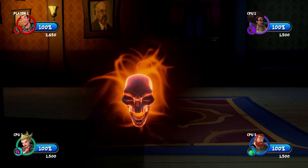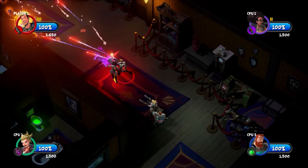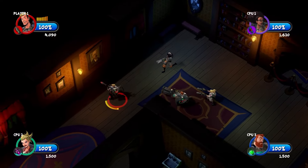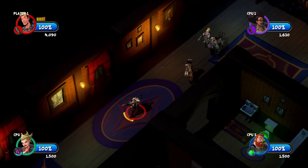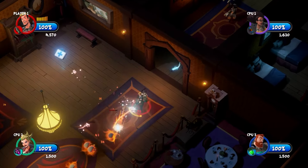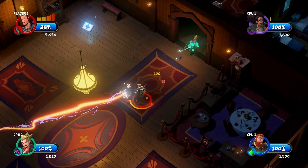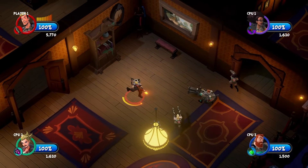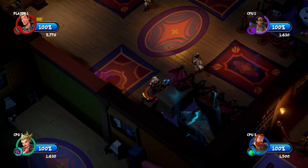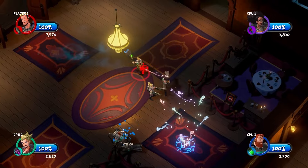That takes us into the Ghostbusters 2016 game, which looks very similar to what we just saw. Graphically it looks a little bit better. This one was on the Xbox One. You can see it has that Marvel Ultimate Alliance feel — the top down, working with the other people in the game. I like this one. A lot of people hated it, but maybe just because I'm kind of a simpleton — it doesn't take much to entertain me. You can use the PKE to unlock a whole bunch of stuff, and you get all those little power-ups just like Ultimate Alliance.